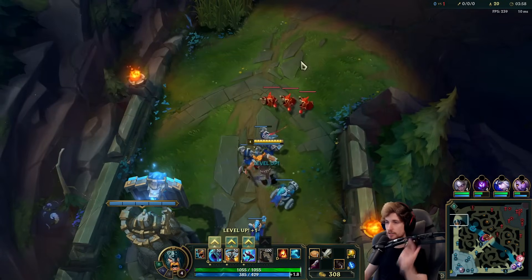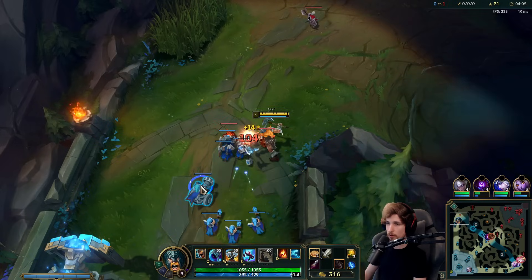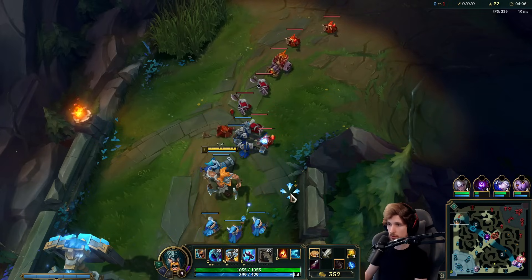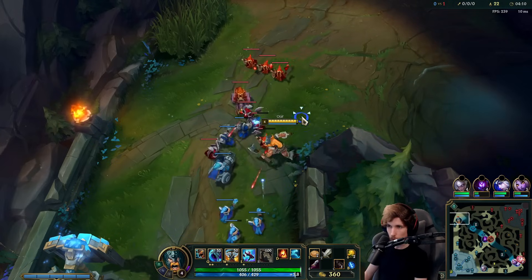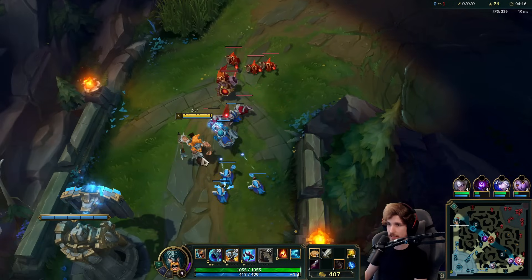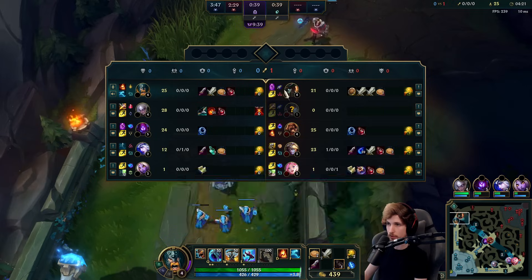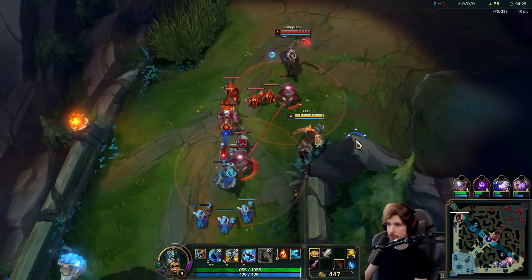Gangplank is going for a reset and he has TP. We have the wave positioned in front of my tower, so it's going to start stacking slowly. Once Gangplank gets back, the first thing I'm going to do is all-in as hard as I can. The difference is that we're running Lethal Tempo while he's running First Strike, so my all-in is ten billion times better.